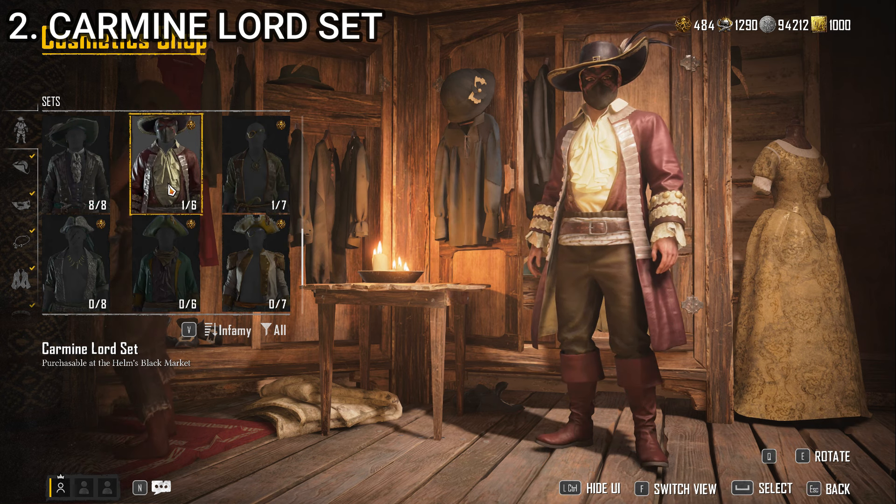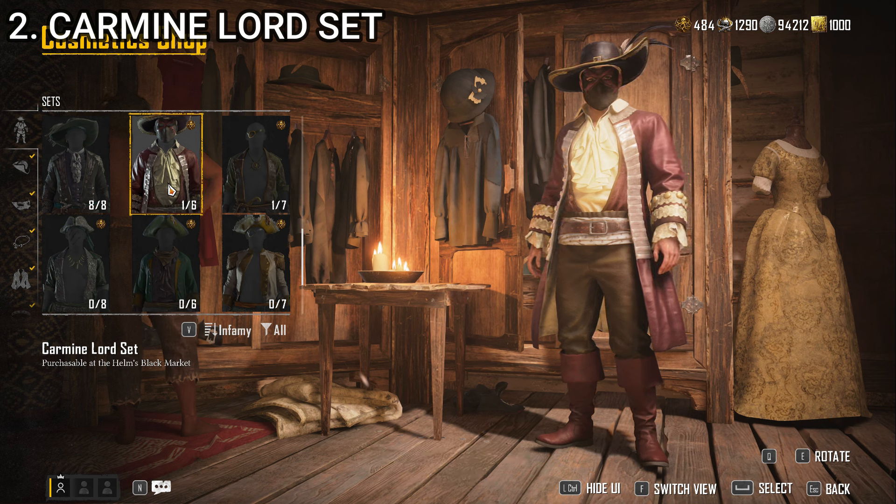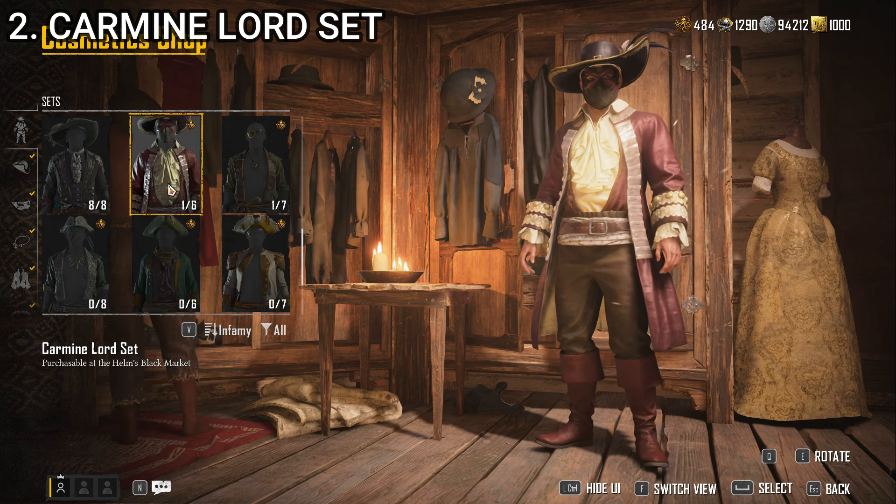At number 2, we have the Carmine Lord set. Just off the bat, the mask is stupid and there's no way I would ever wear the mask with this outfit — I'd pop an eye patch on instead. But other than that, love it. The hat is fantastic — love the big feather sticking out of the top. The dark red of the jacket and the boots matching together with the vest underneath, a full shirt, a decent enough belt, good looking pants — the whole thing looks very solid. Obviously take the mask off and I'd probably swap out the belt for something with a weapon, but I love the Carmine Lord set. One of my favorites in the game — that's why it takes the number 2 spot.